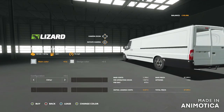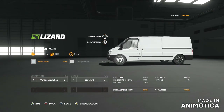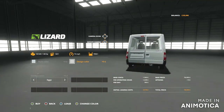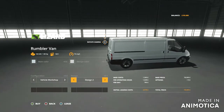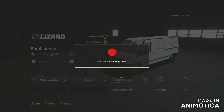Do we go for the long van? I think we'll go for the normal van on this one. Vehicle workshop - we'll go for vehicle workshop. We'll have both of them, why not?